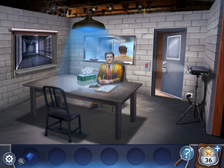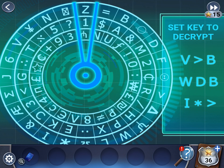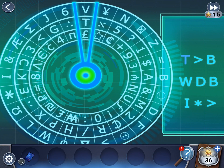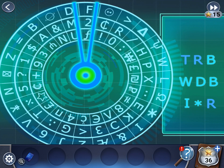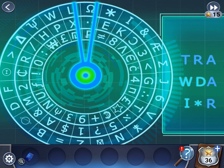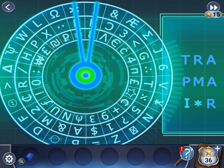Alright, let's go back. Z, 1, 9. Now just find all these other letters and symbols: V, B, W, D, I, star. Trap maker.